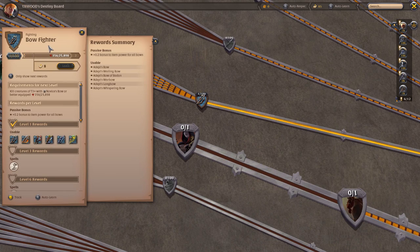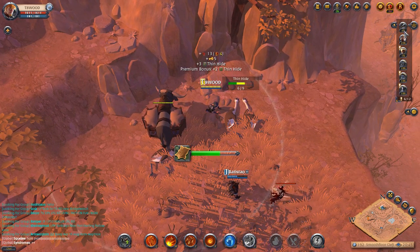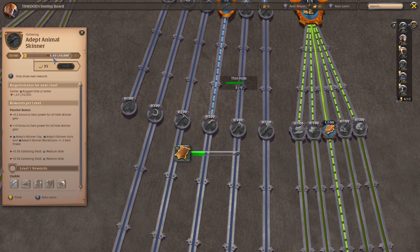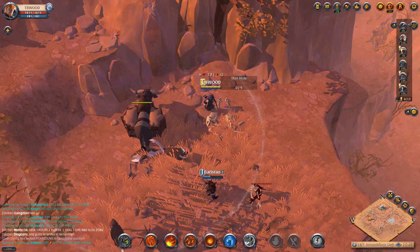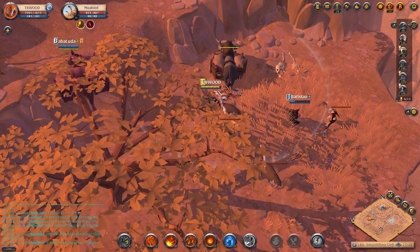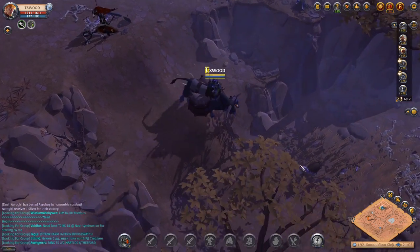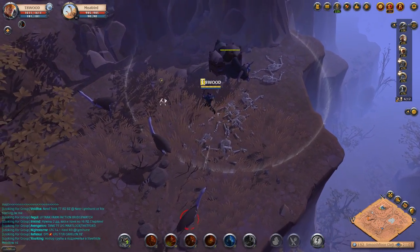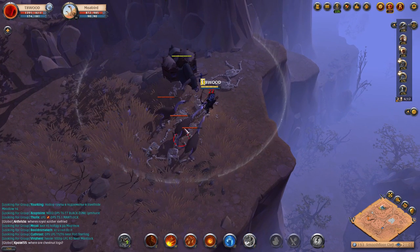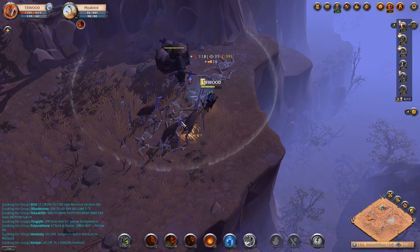We're tier three for the armor plate and tier four for bow fighter. I bought a longbow for the rain of arrows ability. I'm going to keep grinding skinning — I'm only 4% in, so I'm about one-fourth of the way there. I found a good spot where three moa birds spawn. I'll just continue killing them to level up. We hit 10% skinning — it's taking some time, but I'm going back and forth between blobs of mobs. Our skinning knife is losing durability, but we're halfway to tier four.